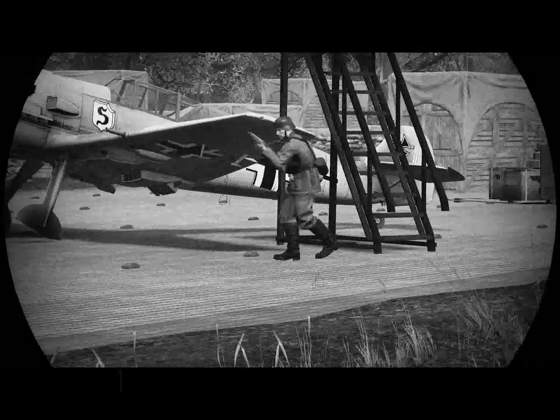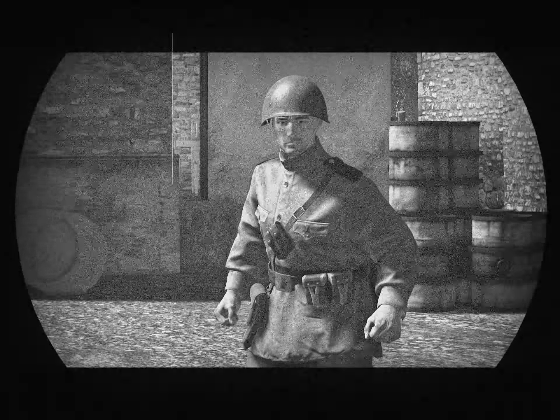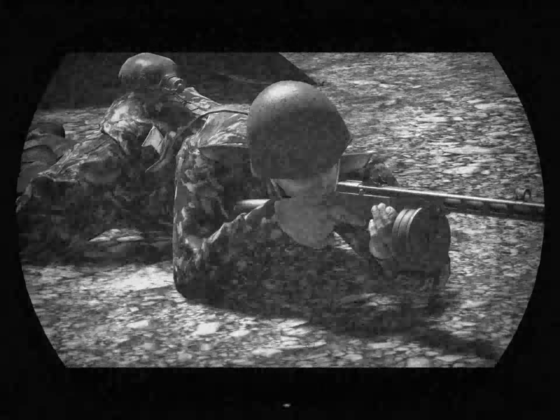Fritz has a standard grey uniform — black boots, a grey jacket, and pants. Meanwhile, Ivan has a stan tunic and pants that blend in very well with the mud. But some Germans or commies will bring in their special camouflages, blending them in with their surroundings and making them a harder target to locate.